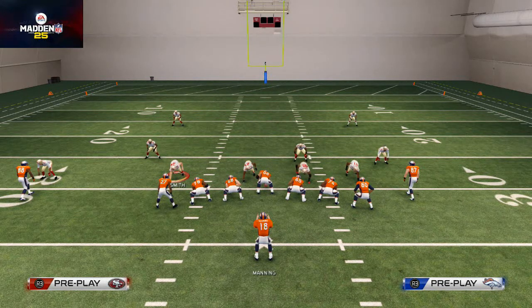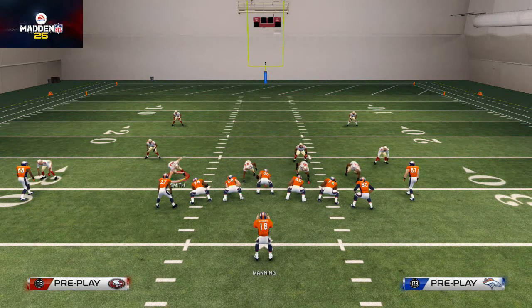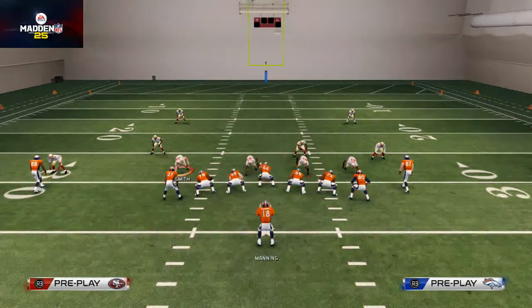First, think about all the coverages your opponent can call. From a cover two shell, they can call cover two, cover two sink, or cover two man under. From a three-deep shell, they can call cover three, cover three man, zone blitz, or cover one man. Then you have halves-of-the-field coverages like cover six — cover three to one side and cover two to the other — and cover four, which you can beat similarly to cover two.